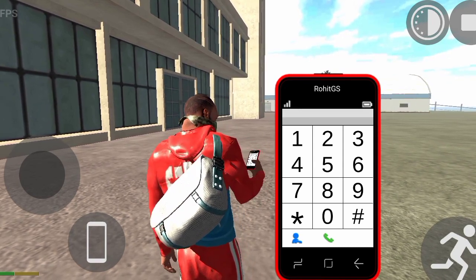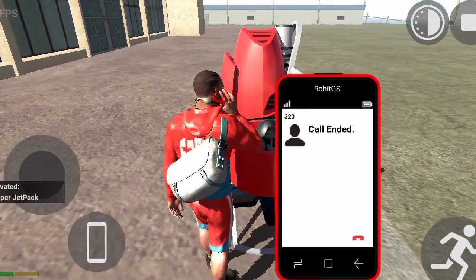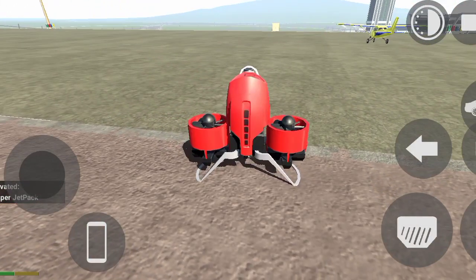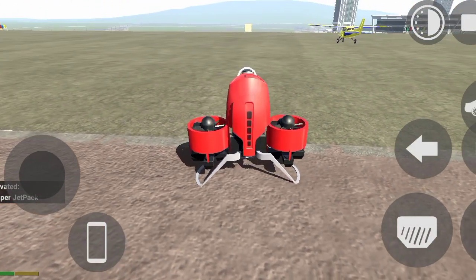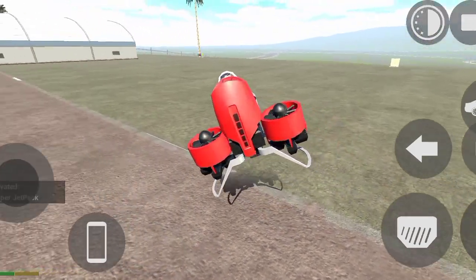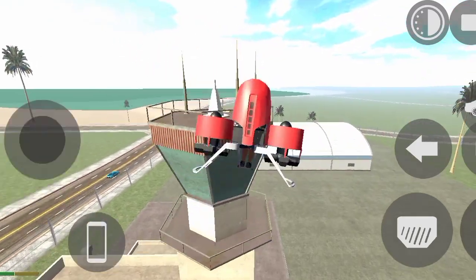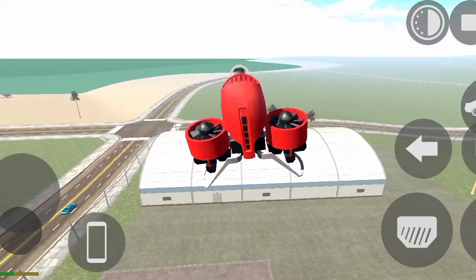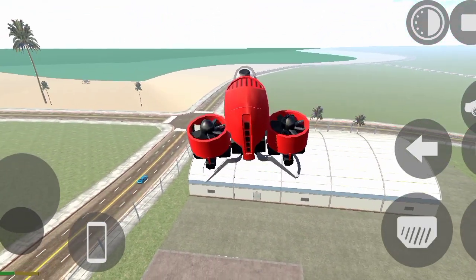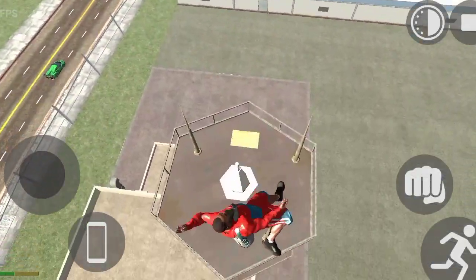So here's a jetpack. Now you can drive the super jetpack and you will have to take it up. This is my jetpack — I am going to take it up. You will have to take it up, then I am going to take it down and come here.